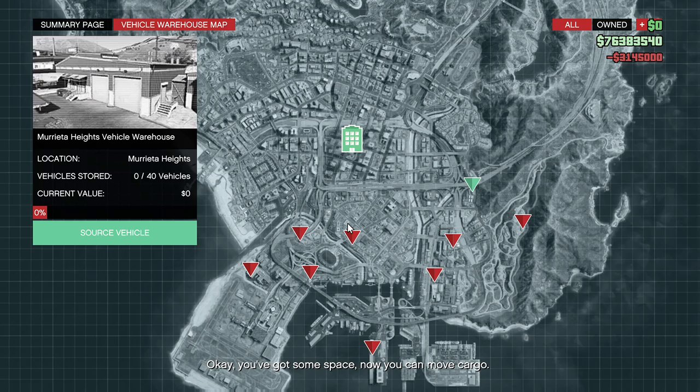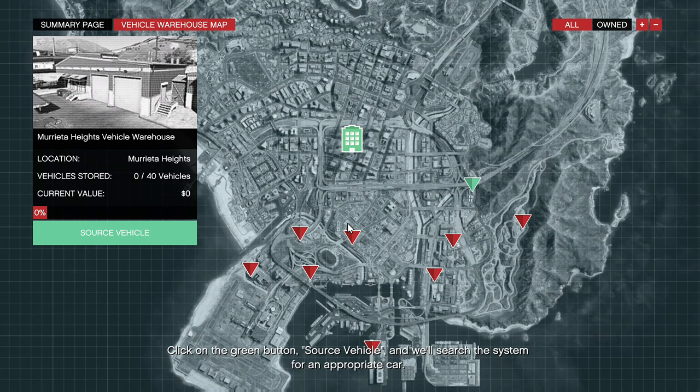Okay, you've got some space. Now you can move cargo. Click on the green button, Source Vehicle, and we'll search the system for an appropriate car. Soon after that, the details will come through by text.